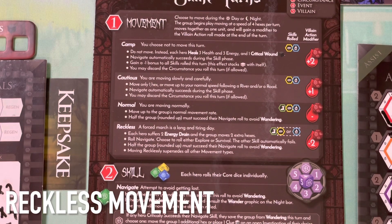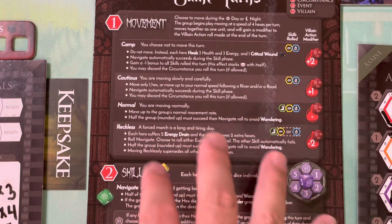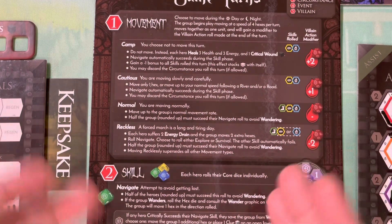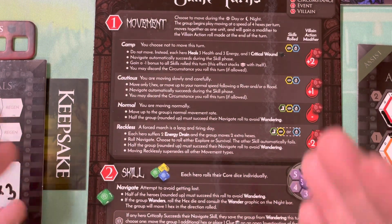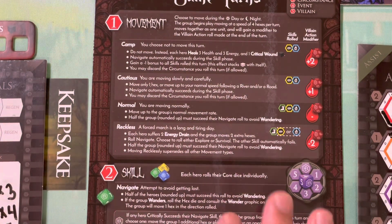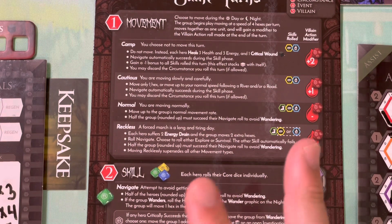Reckless movement, for some reason, is not covered in the main rulebook - they just kind of skip over it. It is covered for the most part on the player aid placard, which you should have out. But some people may have not pulled this out of the box or are not paying attention to it. Since it's not in the rulebook: reckless movement allows you to move two extra spaces.